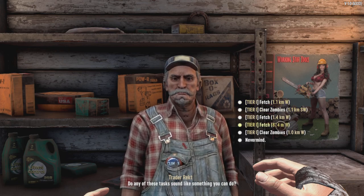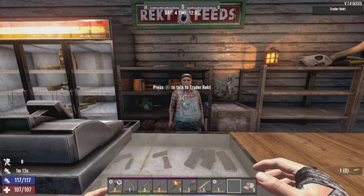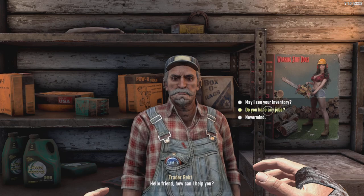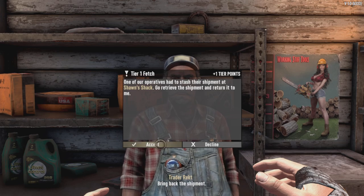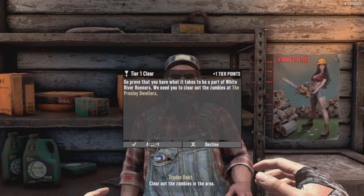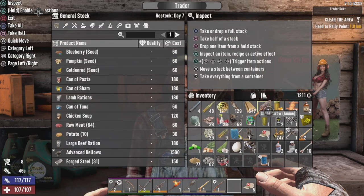Thinking about where we are going — West and Southwest. Let's take a look. So we have three more quests to complete for Trader Wrecked, and we have our first airdrop coming in. Tier 1 fetch, or we have another option. Name's not important.